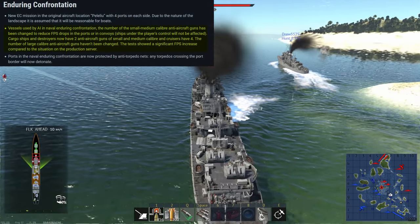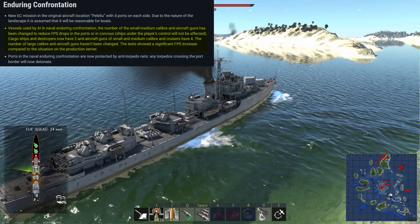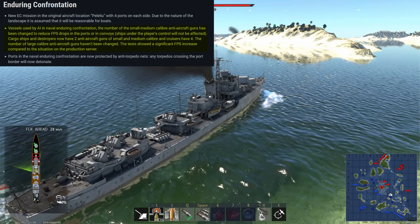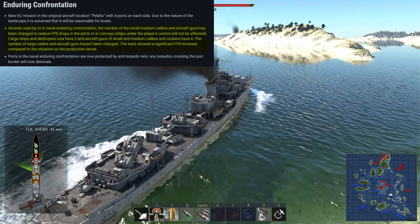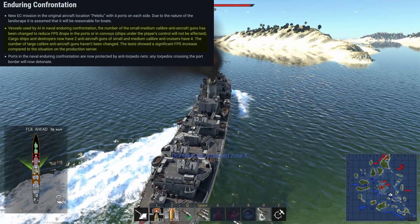The first large change for naval is to Enduring Confrontation. AI vessels have had some AA guns removed to reduce lag. This isn't a perfect solution to the lag issue, but hopefully it will reduce it some. Of course, Gaijin needs to actually give us EC to test that.